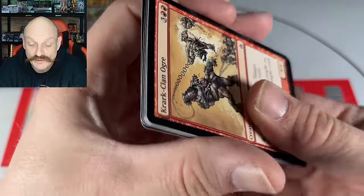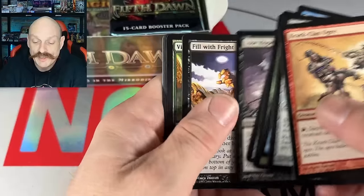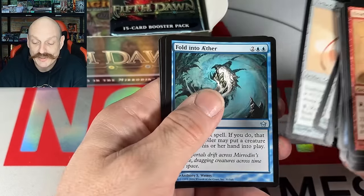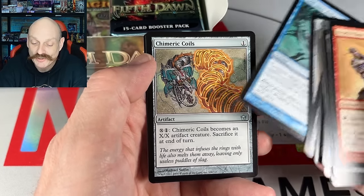Track printing! Yes! All right, do us a solid, track printing. Antigazor — it's not happening. Chimerick Coils — at least we didn't get that yet.